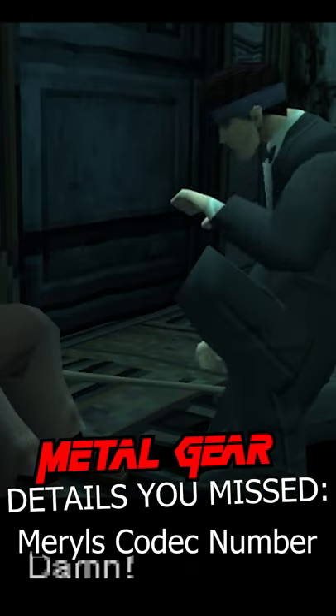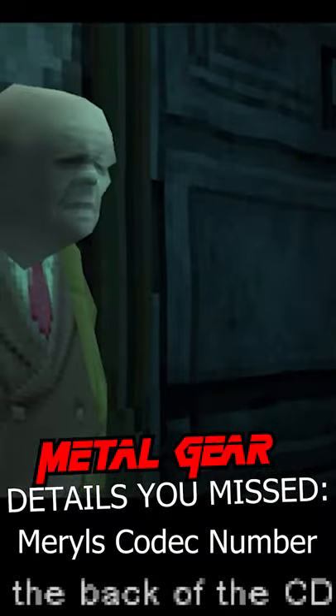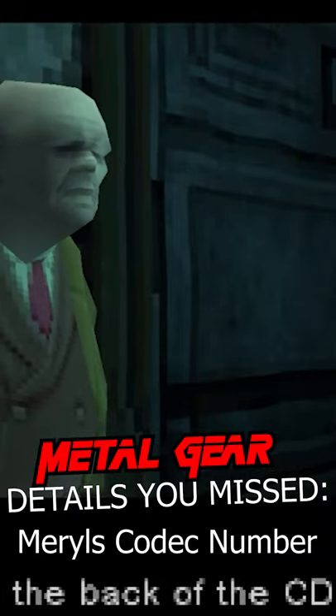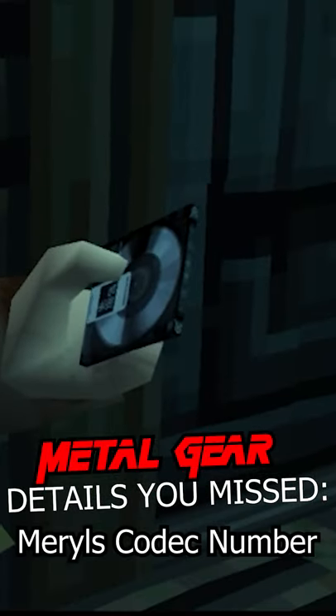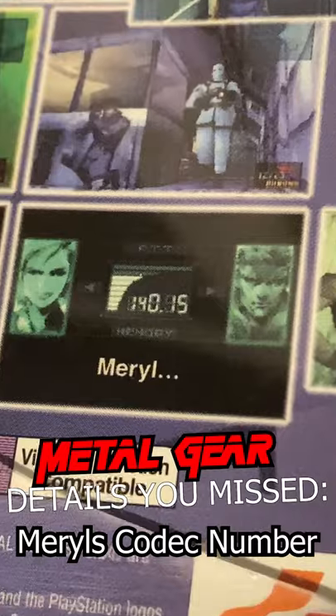Baker tells you to check the back of the CD case for Meryl's codec frequency. It should be on the back of the CD case — not the CD that he gives you in-game, but your real-life CD case. While meta, this was actually an anti-piracy technique.